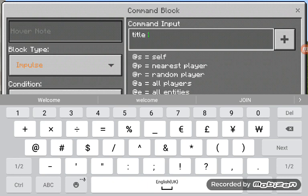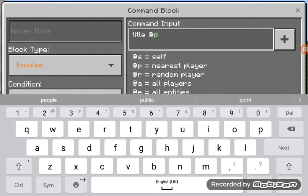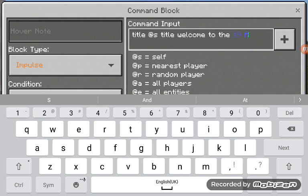Okay, this is how you do a title command — not title, title nearest player. Actually, all players. Title self. Welcome... welcome to the... I need this cool thing. How do you spell aquarium? Let's just put 'Welcome to the Aquatic Research Facility.'